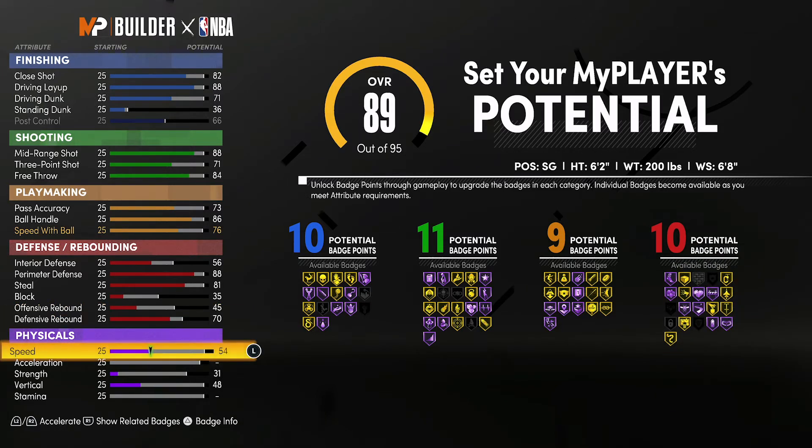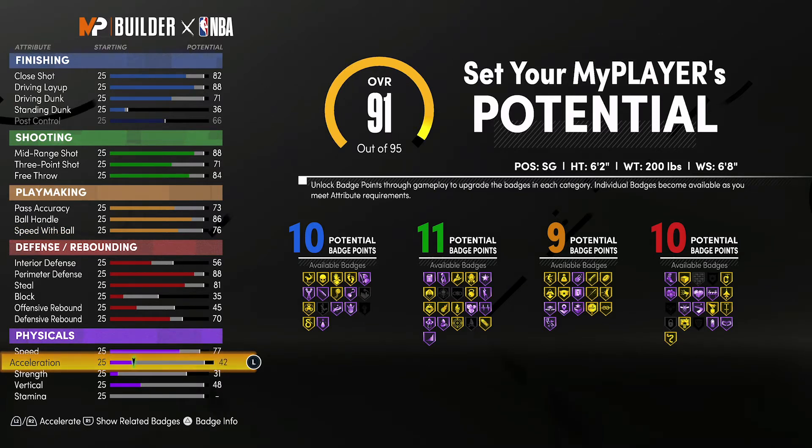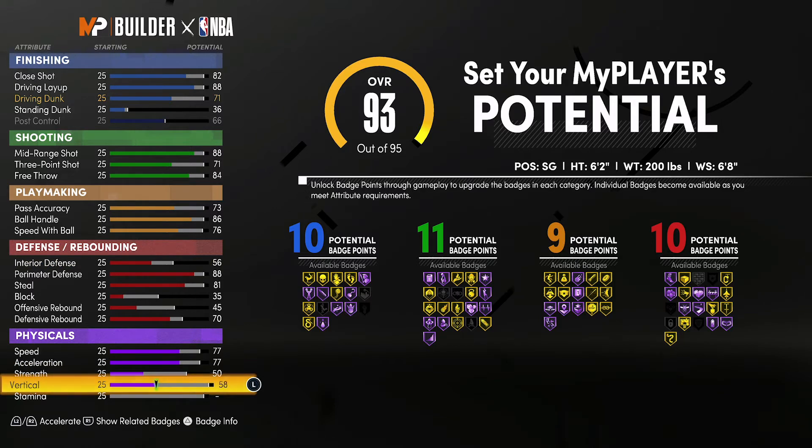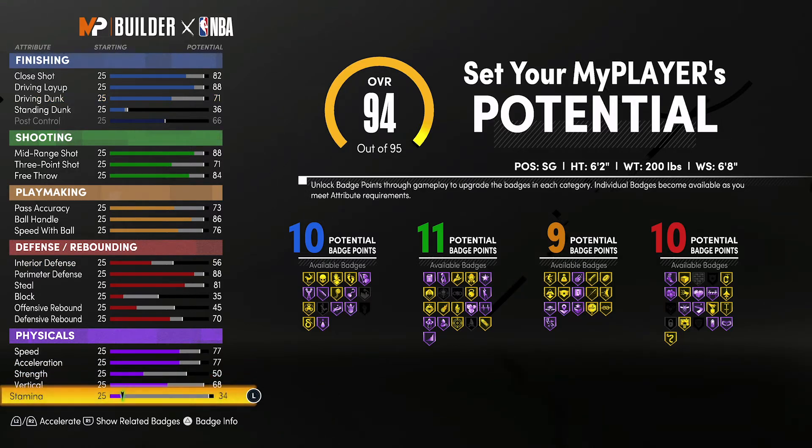For your physicals, you're going to bring your speed up to 77, your acceleration up to 77, your strength up to a 50, your vertical up to a 68, and spend the rest on stamina.